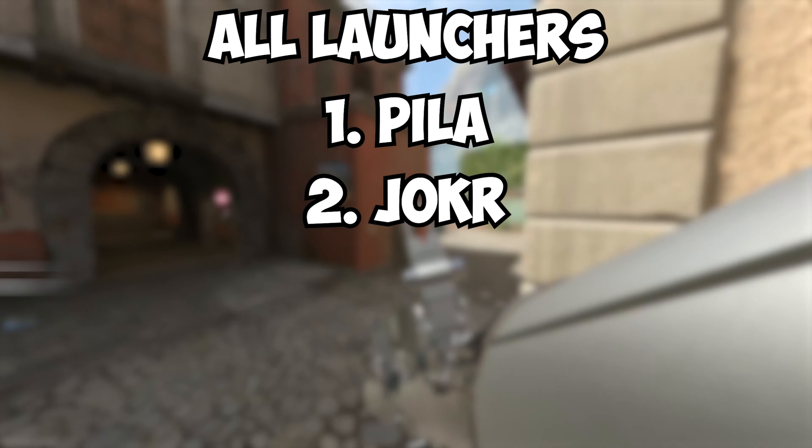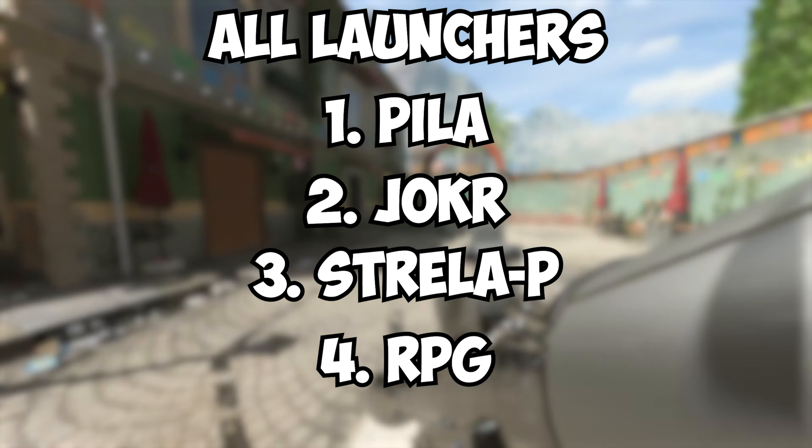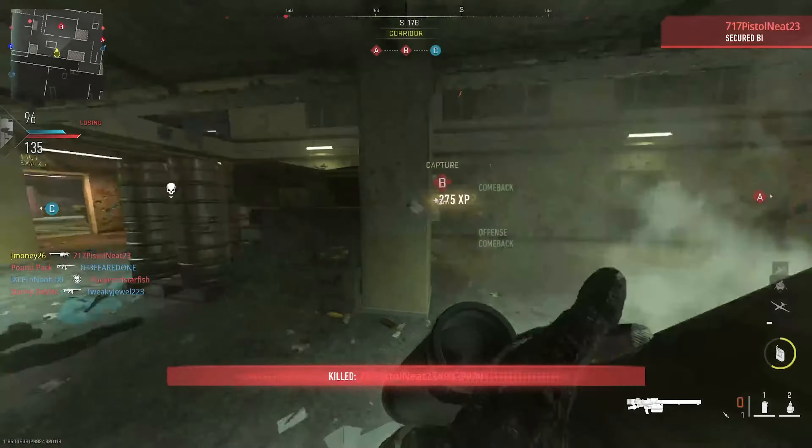Before we get into using these launchers, obviously you gotta pick one. There are four launchers in this game: the Pila, Joker, Strela P, and the RPG.